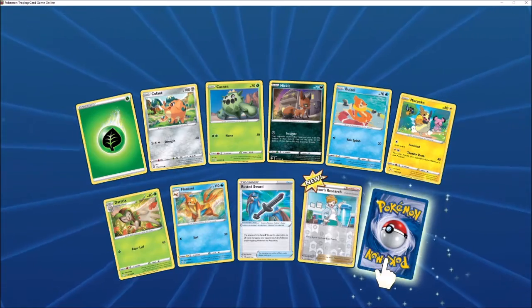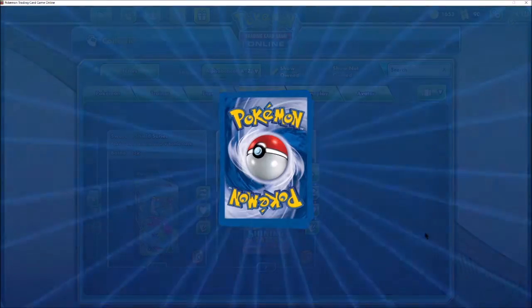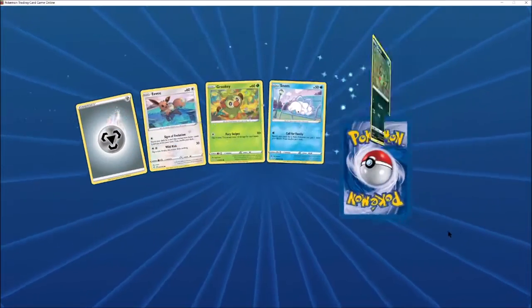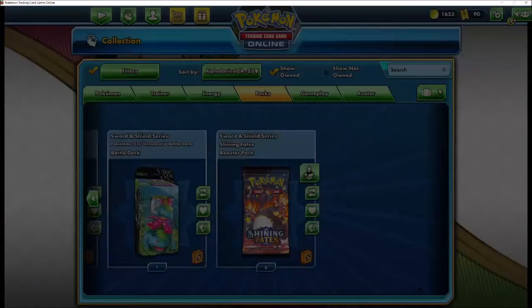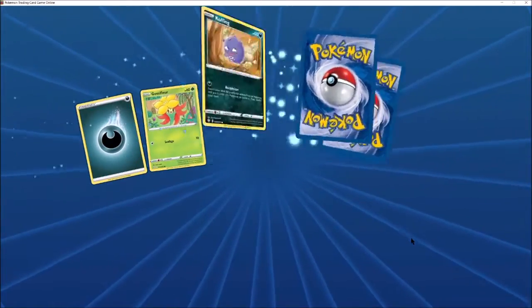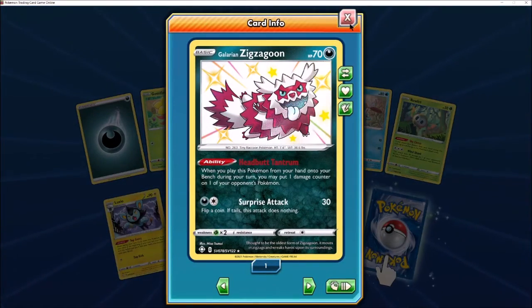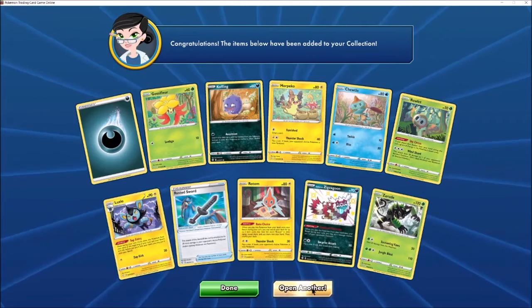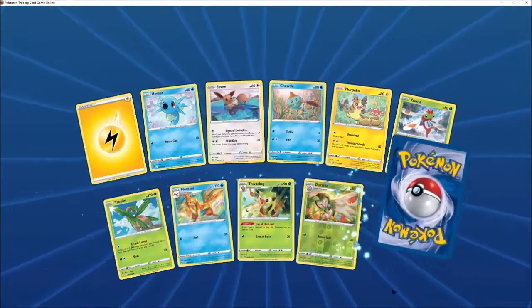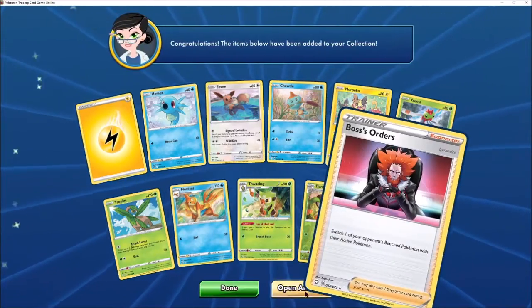Another busted sword. Reverse Professor's Research, and not the good Rillaboom. The Voltage should look familiar — you saw that in Champion's Path, repeated in this set. Very nice, that will be going in a deck. Galarian Zigzagoon shiny — look at his mad face! I've pulled this in real life — if you go watch one of the other videos you'll see him, I have a real copy of him and he is awesome. Reverse Dartrix with new artwork, new Rowlet as well which is cool. And another Boss's Orders.